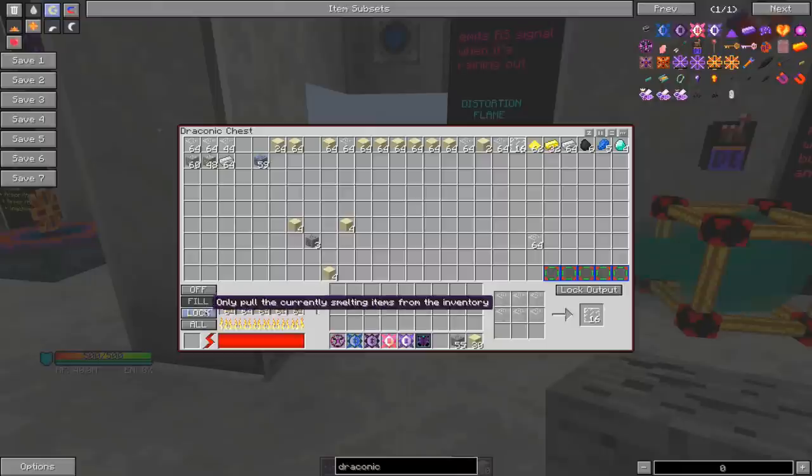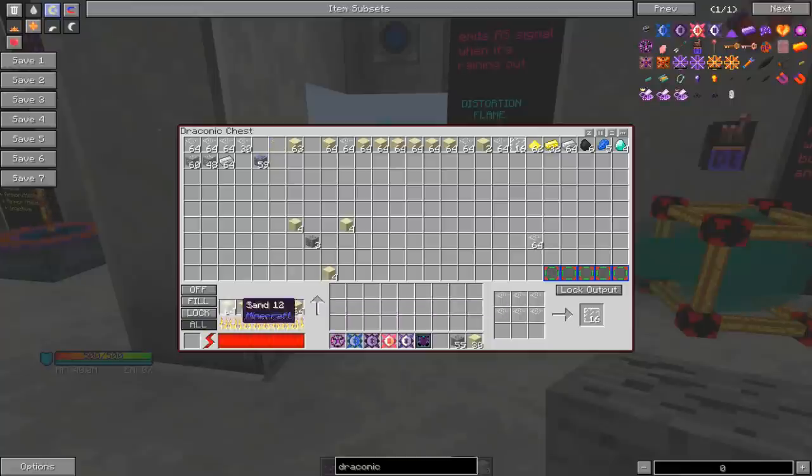You can change the mode so it'll only pull the currently smelting items, or keep the current stacks full. Or if you click all, it'll actually smelt anything in the chest that's smeltable. So once it plows through all this, it'll smelt these gold powders and everything automatically — five at a time. You just put energy next to it, it'll absorb in there and you can do auto-smelting and all that awesomeness.